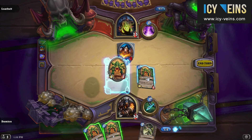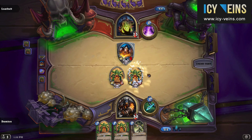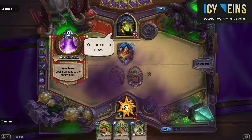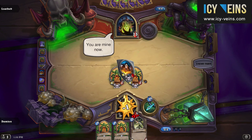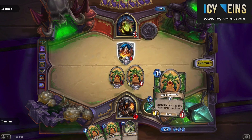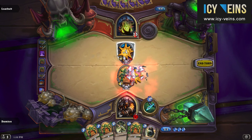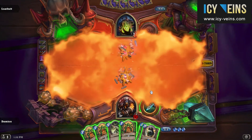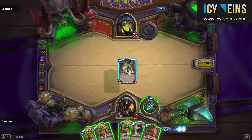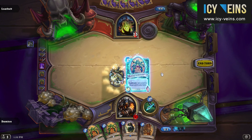The early turns of the game, as you can see here, should be comprised mostly of playing web spinners just to improve the quality of your hand. You can of course pair them with any beasts that you draw just to put some extra pressure on Lotheb.